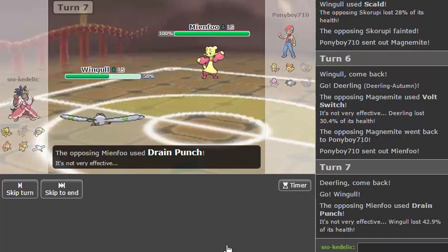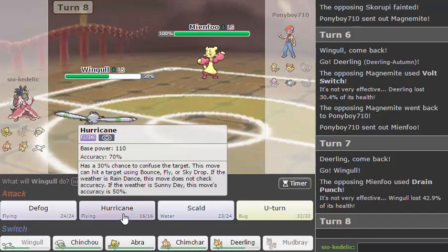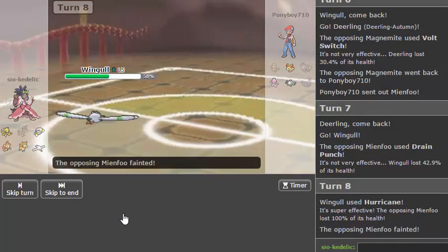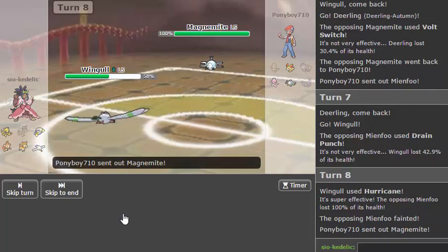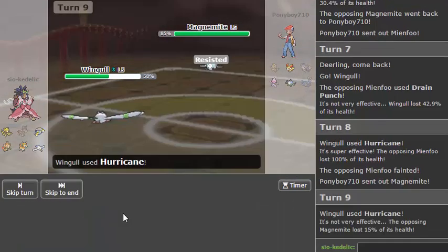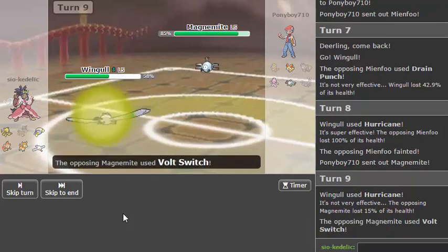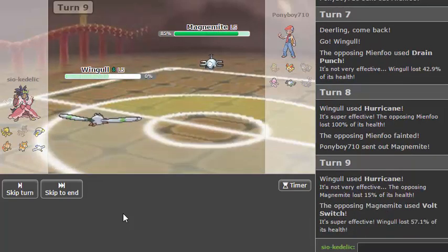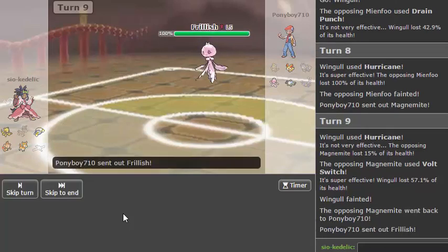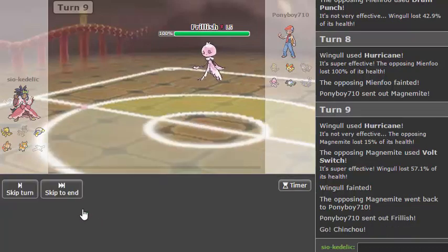Okay cool, Drain Punch — I can actually live. Hurricane! Get this thing far away from me. Three for three on Hurricanes this live — that is kind of amazing. I have no need for this so let's sack it and get the Volt Switch momentum, and also break that because I don't necessarily need rocks as much. He has Berry Juice but no Sturdy, which is pretty much perfect.